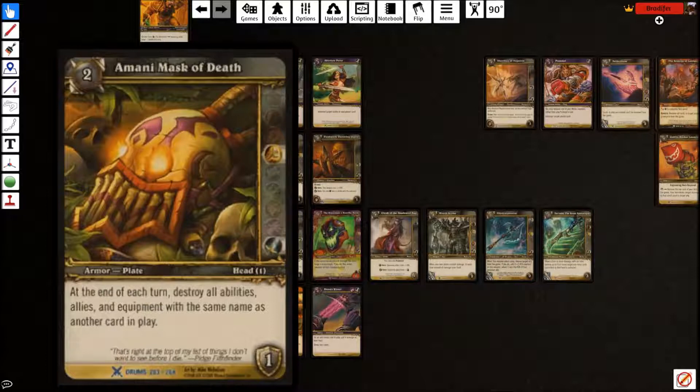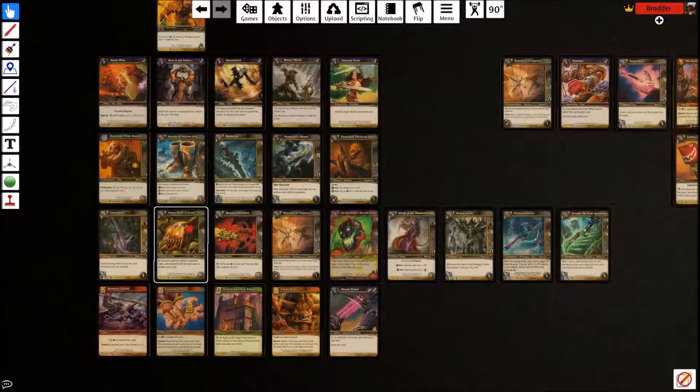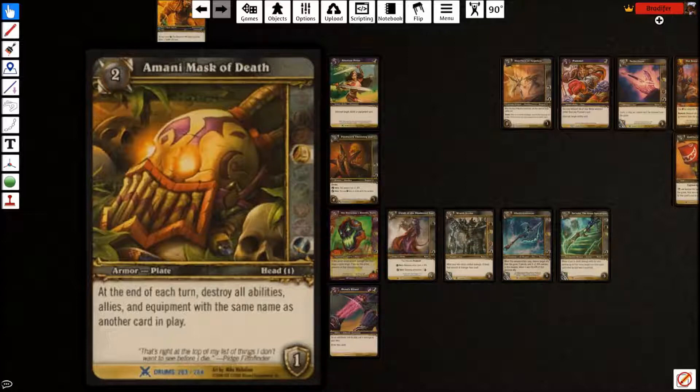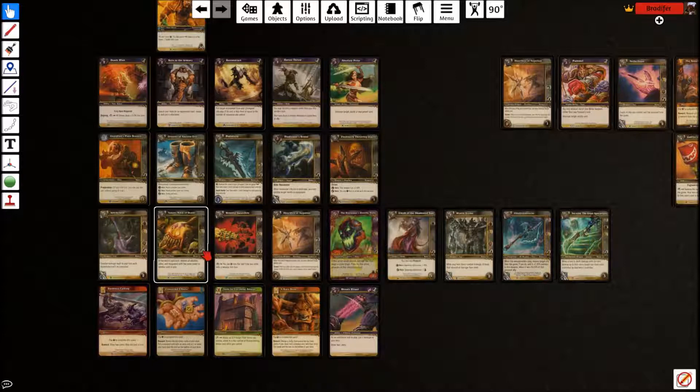Imani Mask of Death is a weird card — it even has one armor in the bottom right. At the end of each turn, destroy all abilities, allies, and equipment with the same name as another card in play. This is good in long games where your opponent gets two or three of the same ally, ability, or equipment. Your own Imani Mask of Death stays in play, so it doesn't kill itself. You can wreck yourself on accident if you have two Deathwishes, so don't do that. You're mostly an equipment deck so doubles are unlikely. This works versus tokens as well and is especially powerful against abilities like Banished to the Nether — basically Oblivion Ring — if you pop two at once, that's pretty much game.